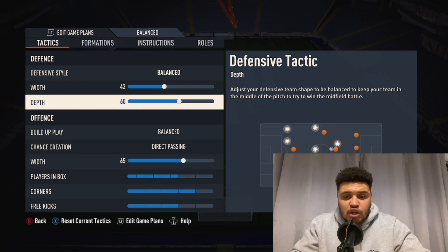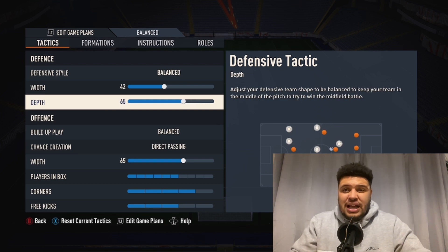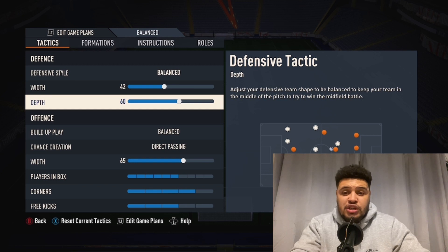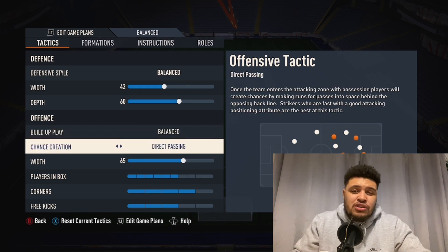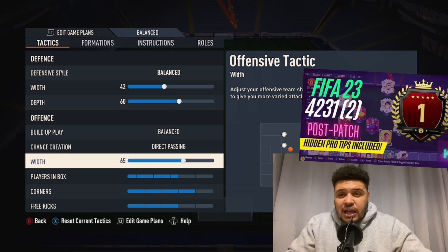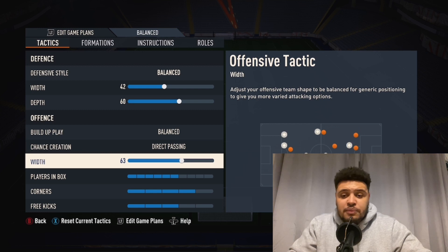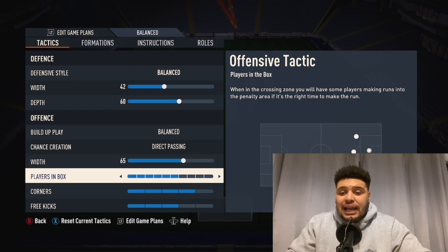Let's keep it simple. Balance — you want your width from 42. Depth, you can play around; I like around 60 to 65, somewhere around there — that's what's perfect for me. You can go quite high with this formation just because you've got two banks of four in front, which is ideal. Direct passing — that's the one. It's not too far off the 4-2-3-1. Width: play around with it again, especially on attacking. I like around 60 to 65 — you'll find that's a sweet spot.